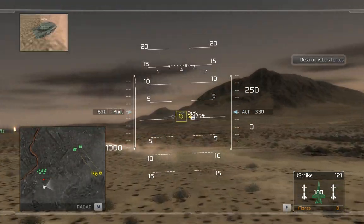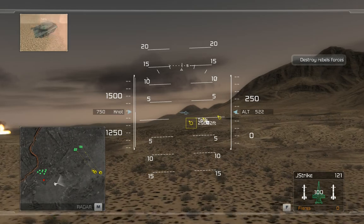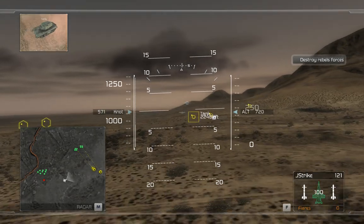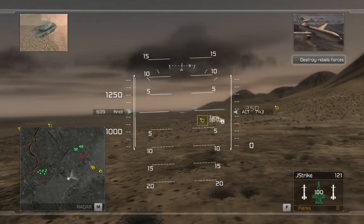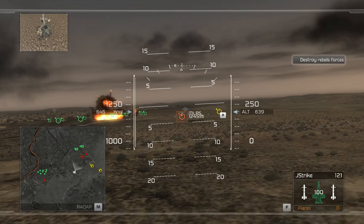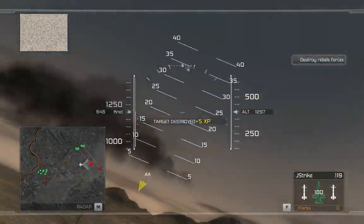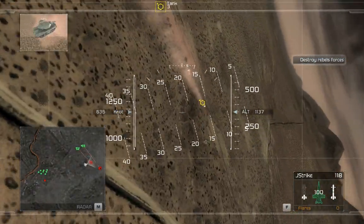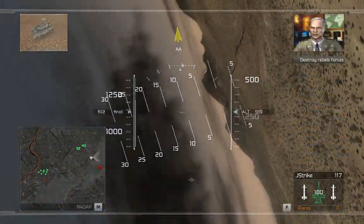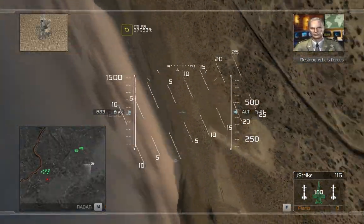Multiple hits. Repeat, multiple hits. Good shooting. I have another rebel convoy. Cleared high. Copy that, rolling in now. Target's in good range. Nice kill. On target. On target. Grounded. Oxwhite, this is General Keating of Special Operations Command. I have a priority request for close air support. Break off your patrol and stand by for new orders. Copy, sir.